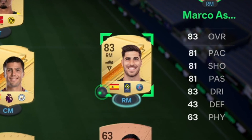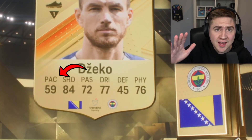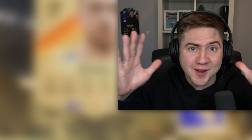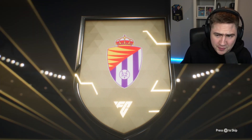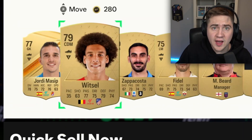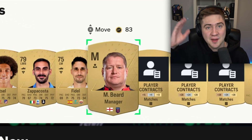Right winger — PSG Marco Asensio! That's a debut in-form! I got another Madrid card too. Let me put Marco Asensio in the team. We have to keep going with the packs. I'll take that — 59 pace — you're going to be my striker. Finally we get a goalkeeper. Who is this going to be though? Jordi Masip — I guess I have to use him.